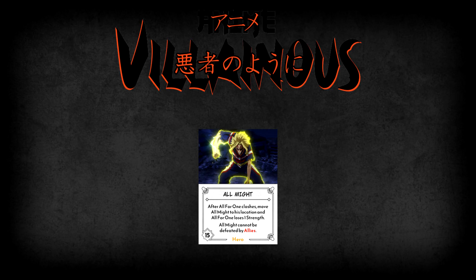All for One starts with zero strength, but he has a multitude of ways to gain strength through the use of strength tokens. However, All Might doesn't just wait around for All for One to buff himself. All Might's second ability is that whenever All for One clashes, All Might then moves to All for One's location and causes All for One to lose one strength. This means that having All for One clash with any other heroes will set you back on your journey to gain enough strength to defeat All Might. It does, however, give you a bit of control on where All Might ends up, and sometimes you may just find it necessary to lose one strength to get another annoying hero out of your way.